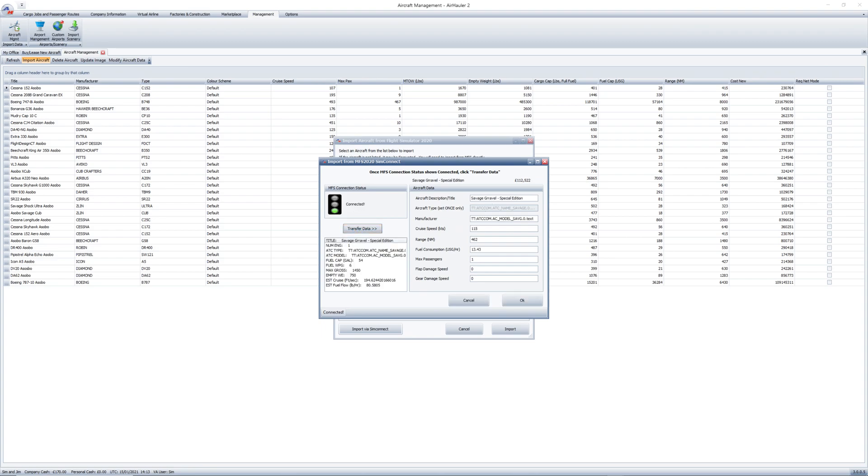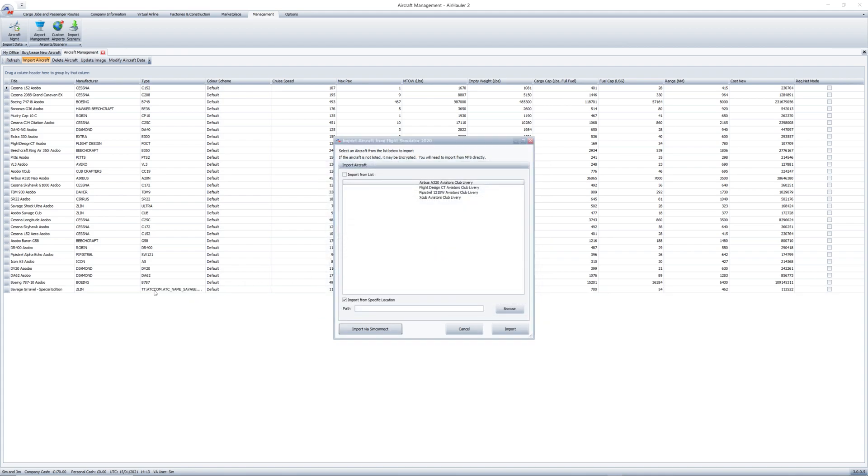Most of the data is transported across straight away. The manufacturer you're going to have to type in yourself, and unfortunately at the moment you can't change the aircraft type. Flap damage and gear damage speed you need to set yourself. I've actually set it incorrectly here — I've done some research and flap damage should be 70. I'm still working on undercarriage damage speed. You can see it's popped in there now with a very decent price of around 112,000 — an absolute bargain for an incredible aircraft.